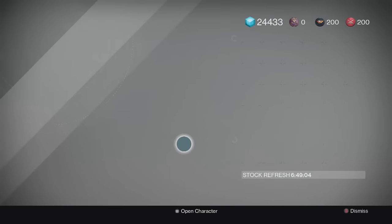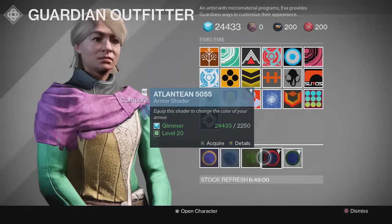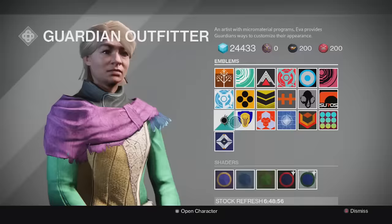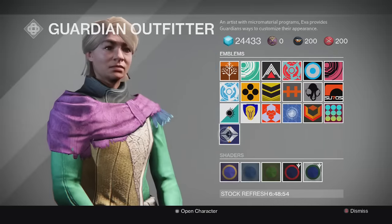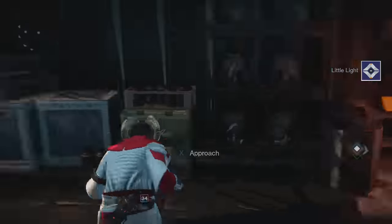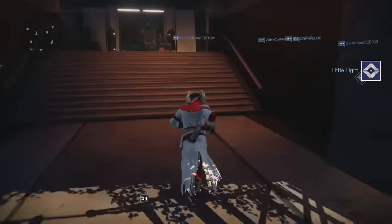Taking a look at Eva Levante, she has some cool stuff for sale. She's actually selling two of the new shaders, and we also got some new emblems. There's this little light emblem — I'll pick this one up, it looks pretty cool. Pretty cool stuff over here on the speaker side.